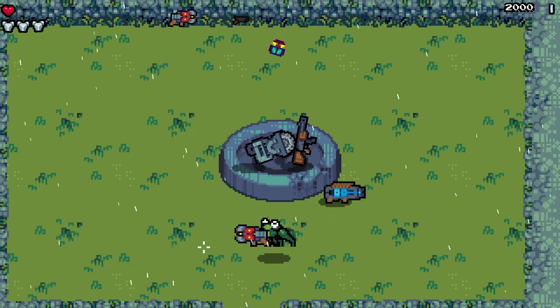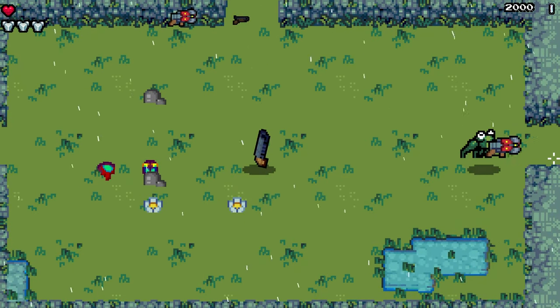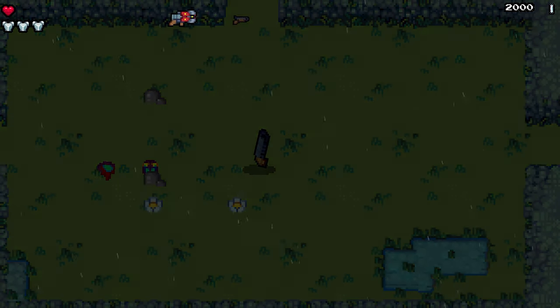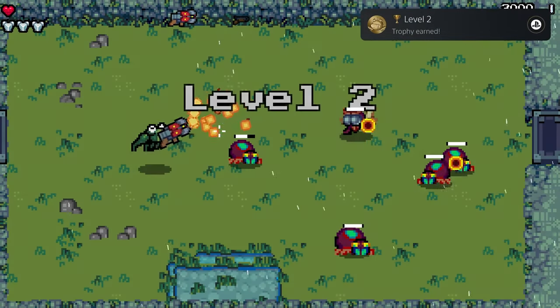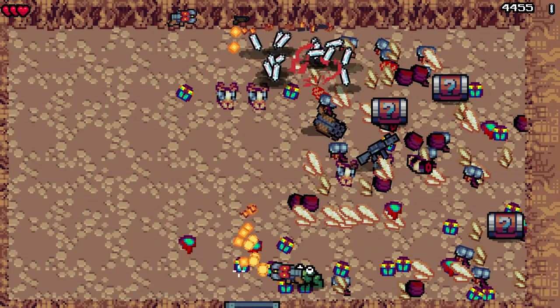As far as weapons go, I'd recommend this flamethrower thing. It's the one with the red bits on it. It's got a great, fast spray, and you can get right up on bosses and melt them with it.